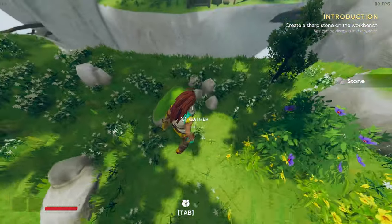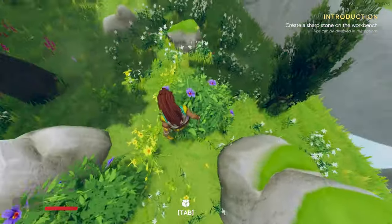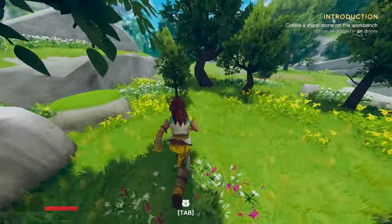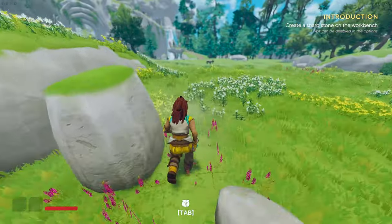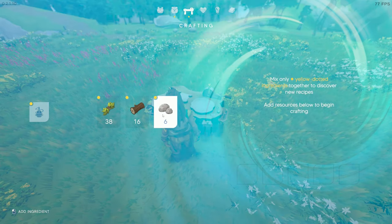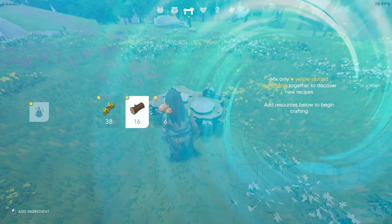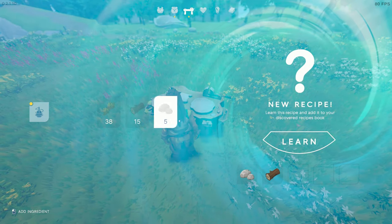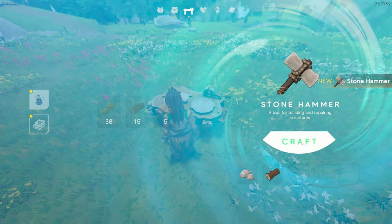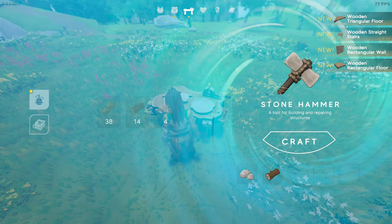Here are some small stones — these are what we're looking for. Create a sharp stone on the workbench. At the workbench, we choose wood and stones — new recipe discovered: stone hammer. Let's craft that. That gave us access to a whole lot of new stuff. We can bring it back and can't combine it with anything else.